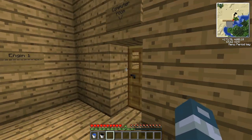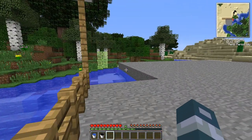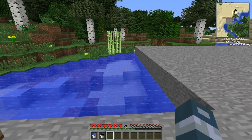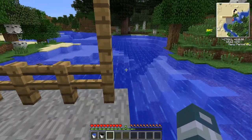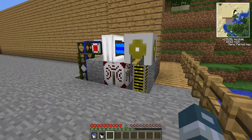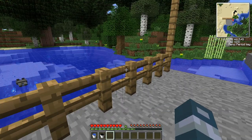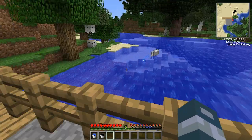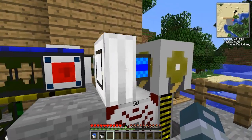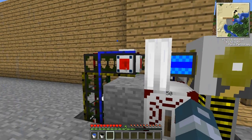Here is the computer room — I'm going to show you that later. So here I put another lab, and here is my little pond. And this is my water pump; it's getting water from this pond. And here is engine 1, and here are some things from BuildCraft.